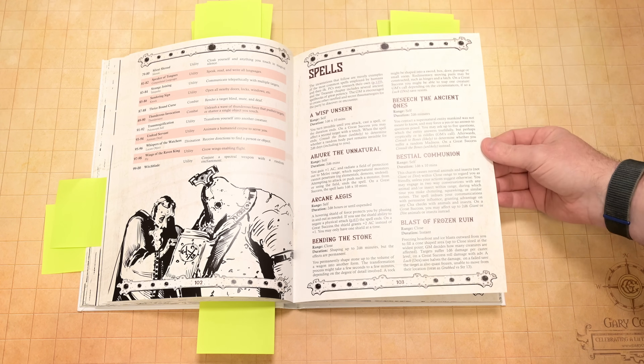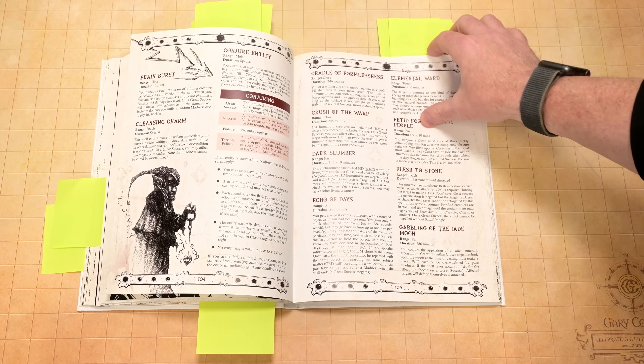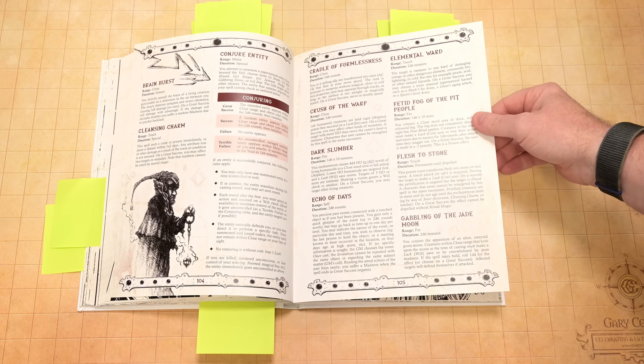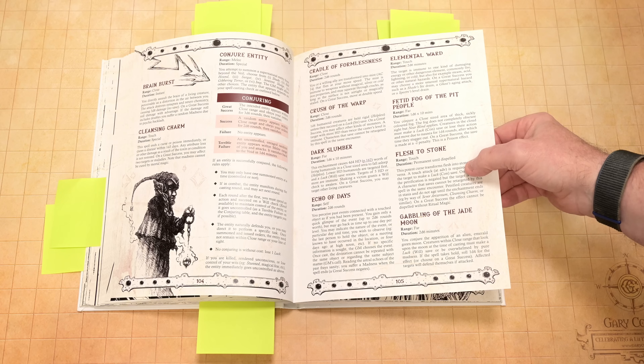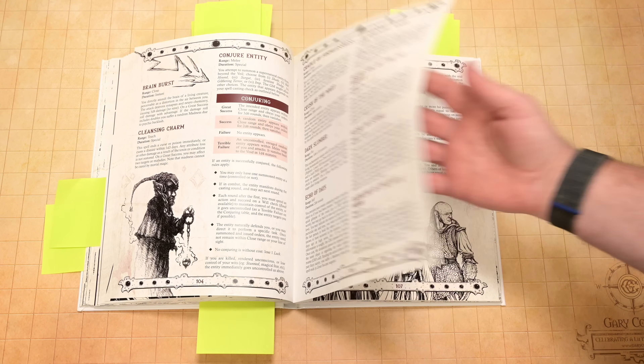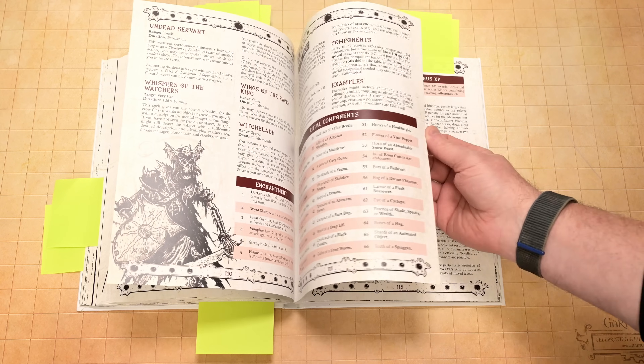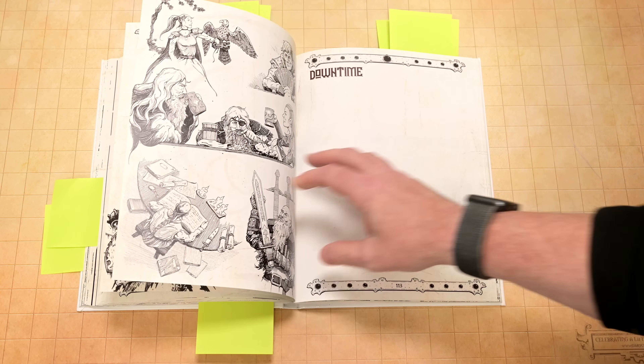Here are your spells — again, there's only 100 and you roll randomly. So you could end up, at first level, rolling Flesh to Stone and be able to turn somebody to stone right away. Spells are dangerous and powerful. I love dangerous, powerful magic.